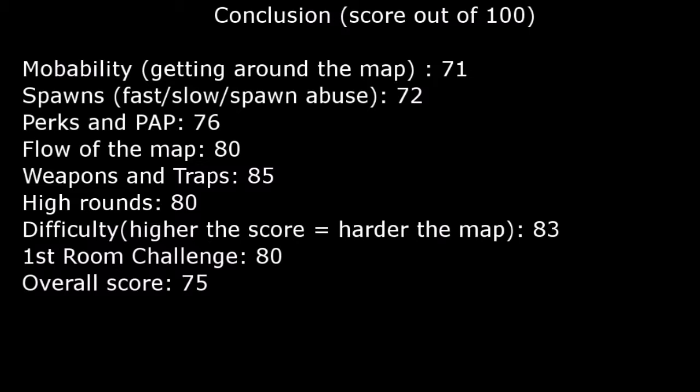High rounds I gave an 80 — it's actually quite a hard map to do high rounds on, as you've only got the one realistic trap to use. Difficulty I gave an 83 — it's not one of the hardest maps in my opinion, but zombies do spawn from a lot of areas, so it's quite difficult. First room is quite basic and classic, so I gave it a solid 80. Overall I gave it a 75 — it isn't bad.